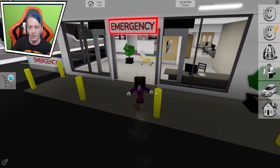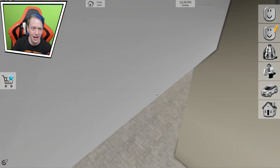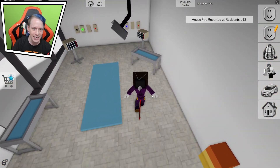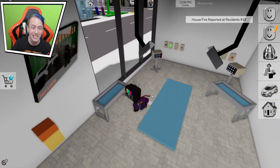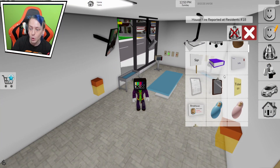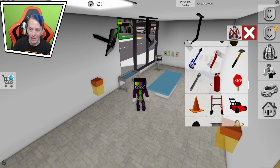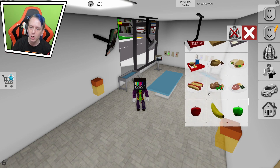If we go down here, there should be another item that we no longer have in the game. I think it's in the surgery room. As you realize, we also no longer have the syringes in here either. And even in the inventory section — they're not in here either.